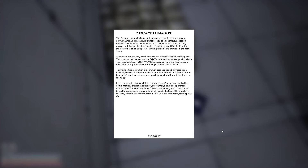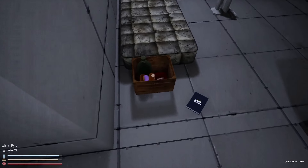What's in this book? The elevator survivor guide. The elevator's inner workings are irrelevant — the key to your survival: when you enter the transport, you are taken to an ominous location known as the depths. The depths can take on various forms, but they always contain essential items like food, scrap, and rare dishes. As you explore, you may experience a sense of familiarity. Believe that you've visited these places — you haven't. Try to remain calm and focus on your task. To avoid getting lost, which is a common occurrence that may lead to an incident, keep track of your location. A popular method is to follow all doors leading left, then retrace your steps by going through doors on the right. Recommend that you bring a crate with you.